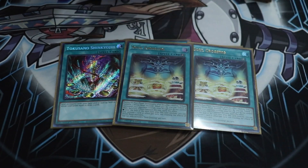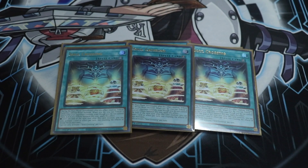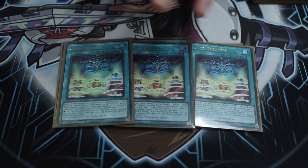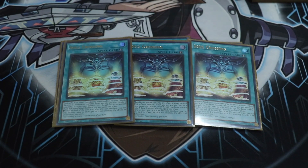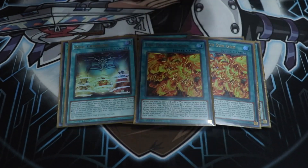Next up we have three copies of Soul Crossing, because sometimes you just gotta pull that Seto Kaiba strategy and tribute your opponent's monsters during their turn to summon a God card to your field. Three copies of this card.